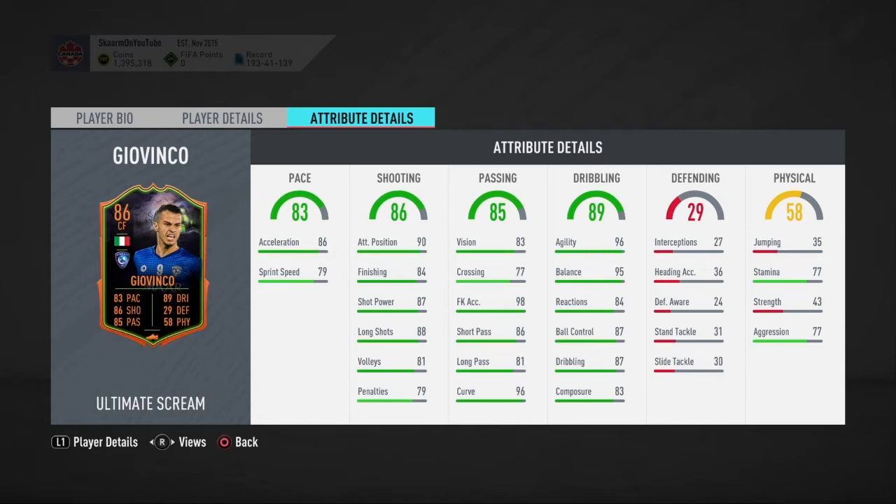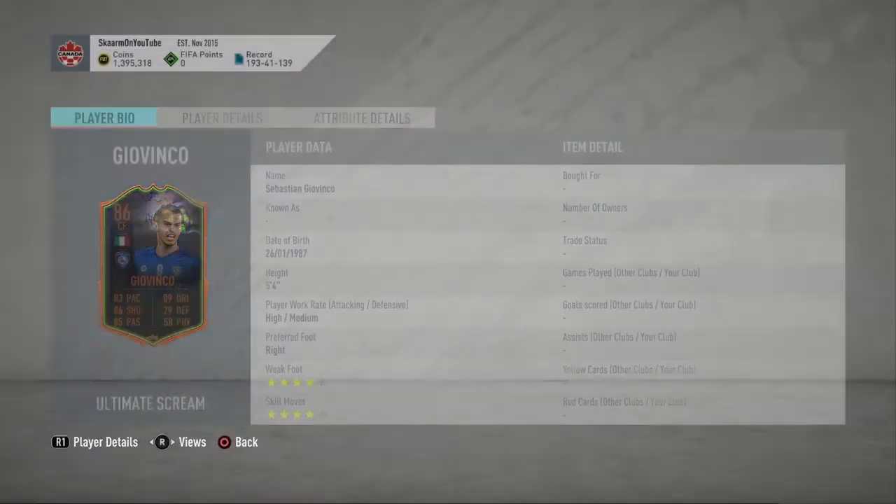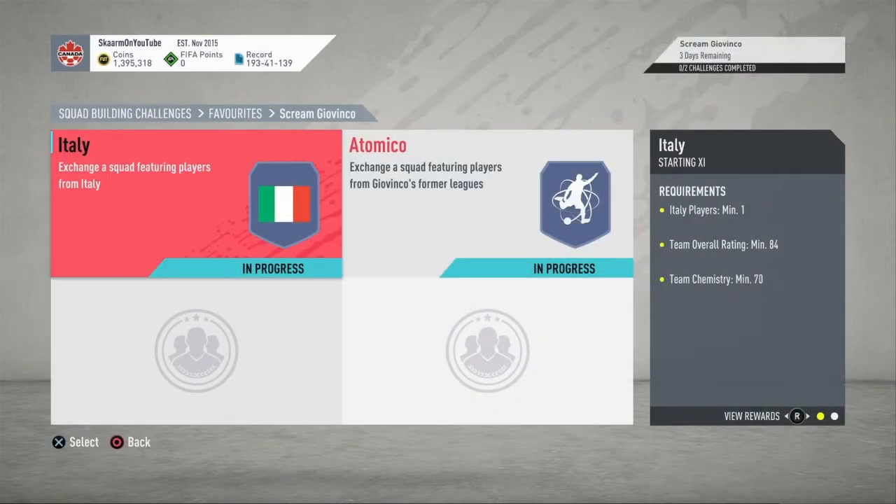83 composure is the lowest stat in dribbling and it's definitely not a bad stat. Nothing is special in defending — you shouldn't really expect it from a five foot four forward. In the physical nothing really special either; stamina is kind of low, strength you shouldn't expect much. But if stamina was a little better this card is really really good, especially if you're using him as a super sub where stamina really wouldn't matter.